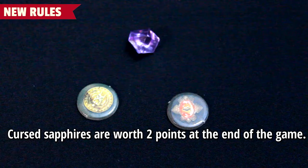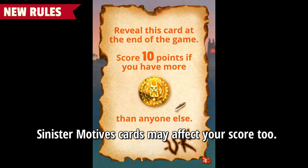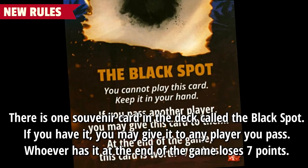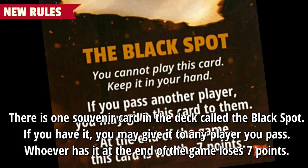Cursed sapphires are worth two points at the end of the game. Sinister motive cards may affect your score too. There is one souvenir card in the deck called the black spot. If you have it, you may give it to any player you pass. Whoever has it at the end of the game loses seven points.